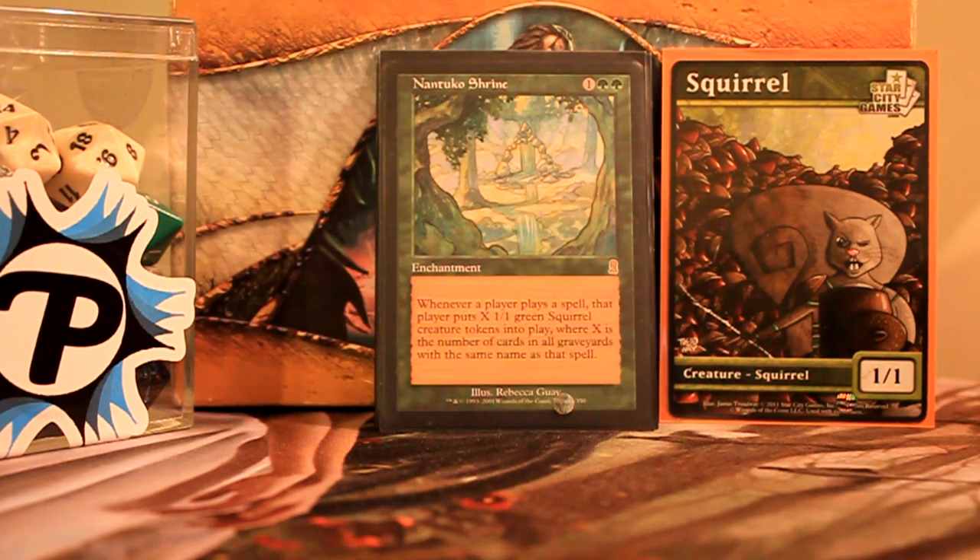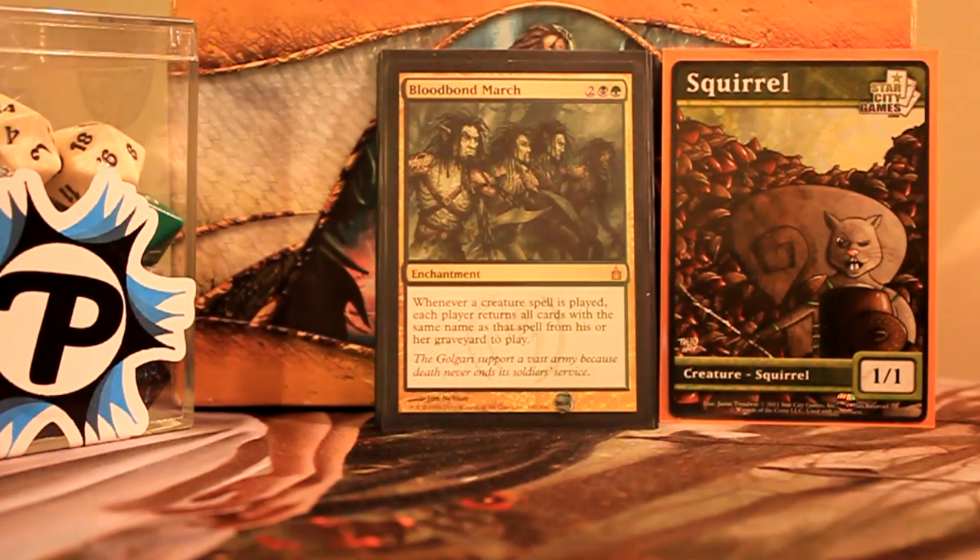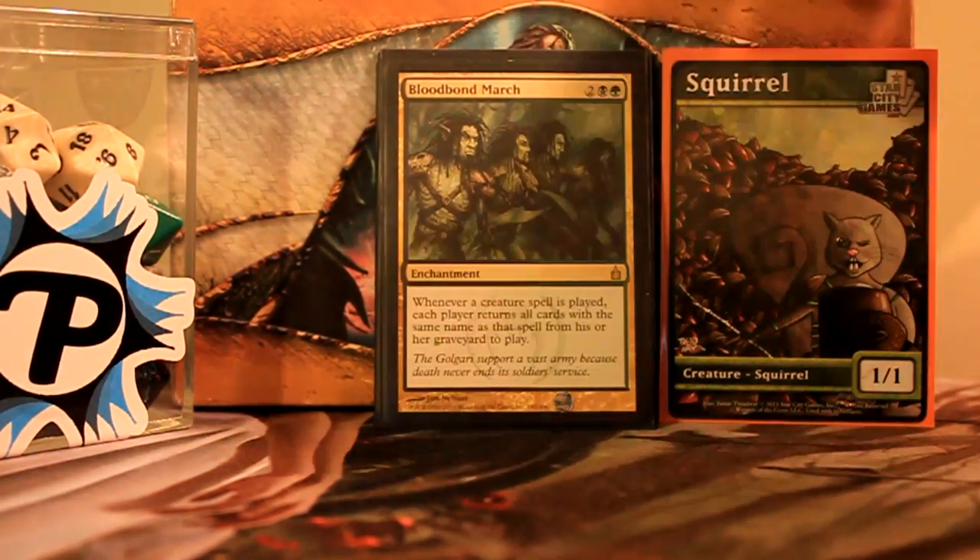Nantuko Shrine — this is appropriate; I tried to stay on theme, and it goes along with the rodents theme since squirrels are rodents. Whenever a player plays a spell, that player puts X 1/1 green Squirrel creature tokens into play, where X is the number of cards in all graveyards with the same name as that spell. This usually only helps me because I have a lot of rats in my graveyard. Blood Bond March is also pretty busted here — whenever a creature spell is played, each player returns all cards with the same name from their graveyard to play. Get a bunch in the yard, play one, get them all back.